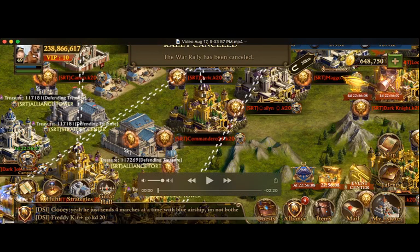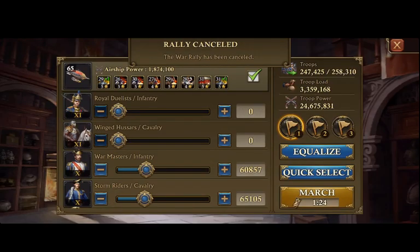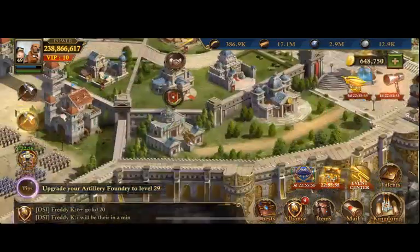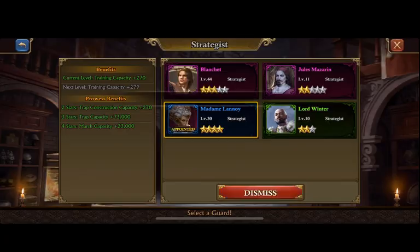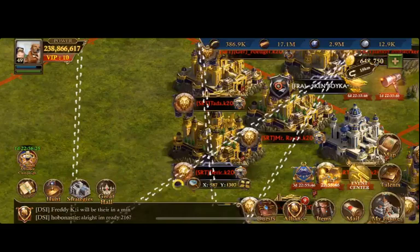Hey guys, CaptainCowboy here with UAC. And we're going to have a little fun here. We're going to make sure that I have Madam Illinois out first — I want that higher march capacity — and then I'm going to switch it over and get my troop stats.